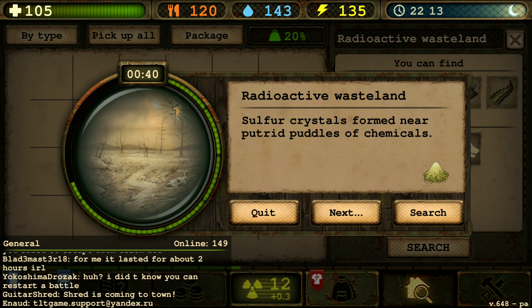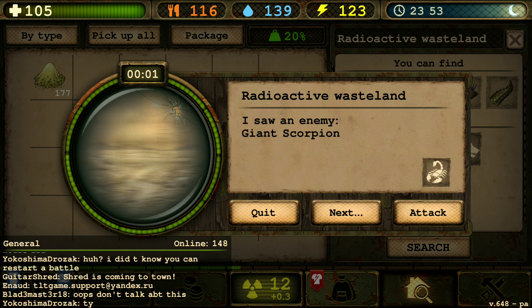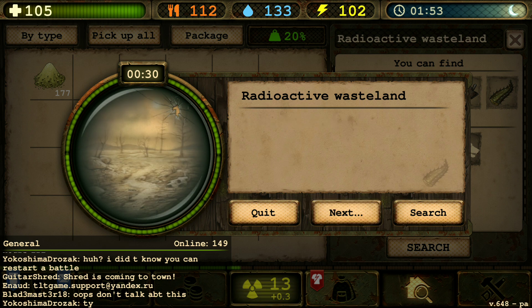We just found some sulfur crystals. We got 177 — very, very nice. Let's see if we can dodge a few animals while we're at it.